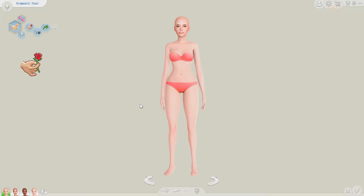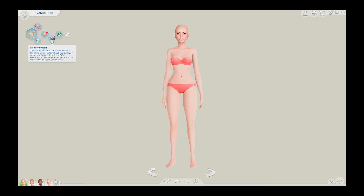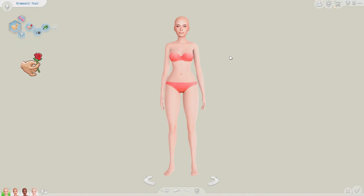We're going to be starting with the OG one, the Romantic trait, and also Noncommittal. I kind of threw it in there, but it's not really good enough to deserve its own place as a Sim, because it's not fully just for romance — it's also for jobs and stuff. And also because I don't really want to make five Sims; even four is kind of a lot. So let's just make two in one and start with that here.